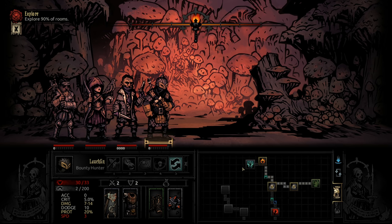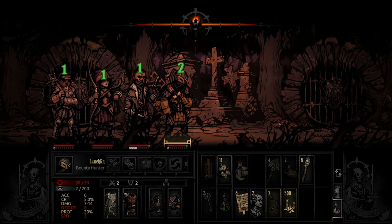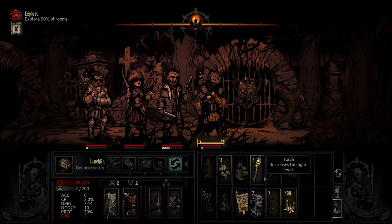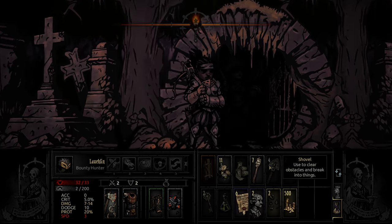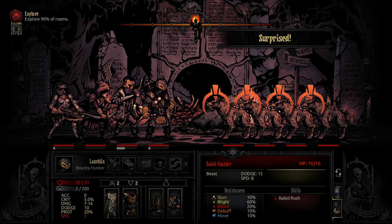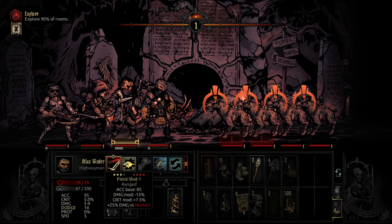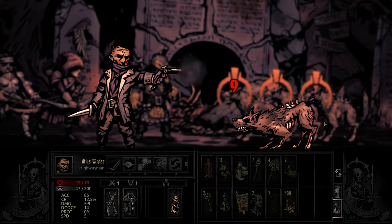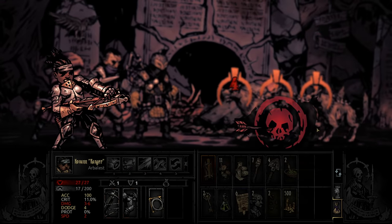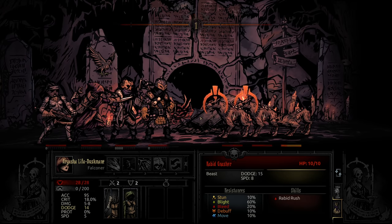There's a Curio in here — let's do it. First hunger check. What do you got for us? Some Rabid Nash's! I don't think we're going to be able to clear them all. They've got decent dodge too, so it's possible that we miss some of these.